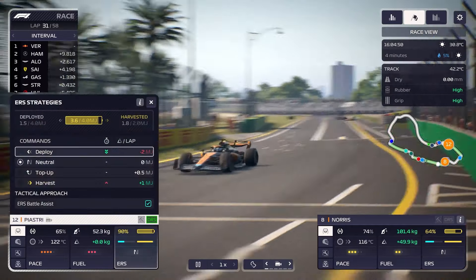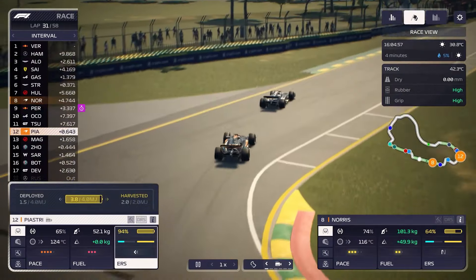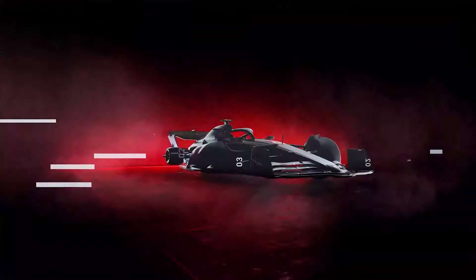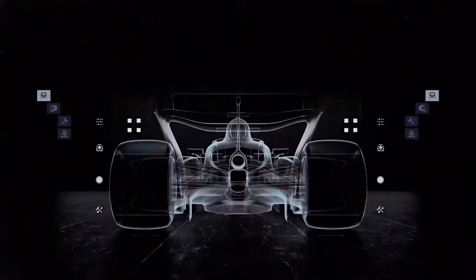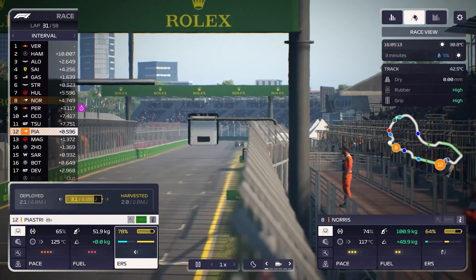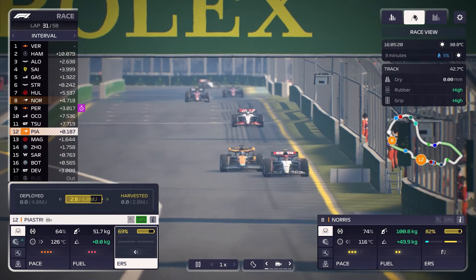The new game will also feature a new mentality system for drivers and staff, which will give an extra thing to manage throughout the season. The feature will give each member of staff individual personalities and demands that will affect the decisions you make in the game. Since this reveal was mainly about customization, we don't know much about the mentality system yet. I imagine it'll involve pop-up dilemmas — for example, a driver might want you to develop a certain part of the car, and you have to choose whether to prioritise that to keep them happy, with consequences for performance and negotiations if you don't.